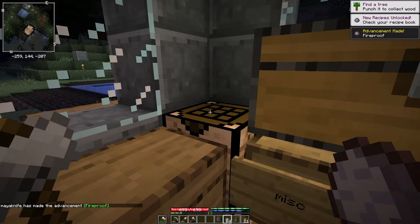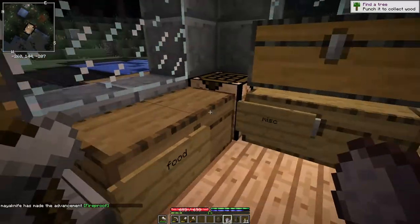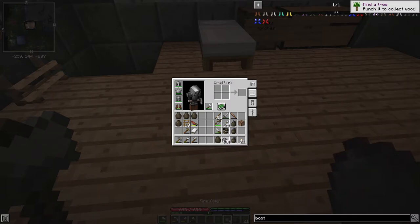I got another advancement: Fireproof. Somehow I don't think I am fireproof, alas. So from this — one, two, three, four, five — we want to make something called a crucible.